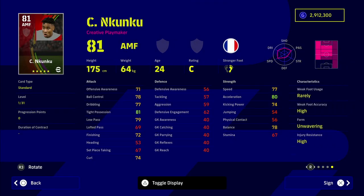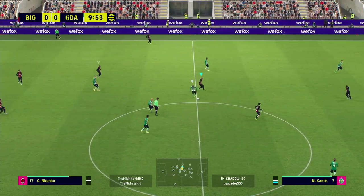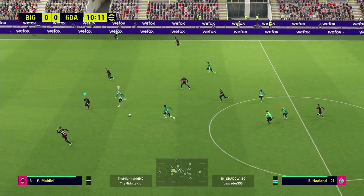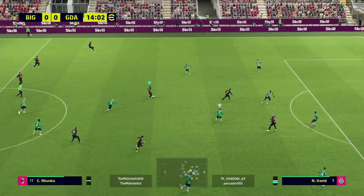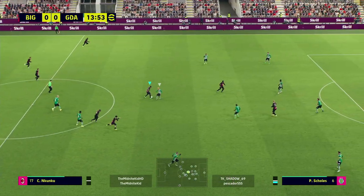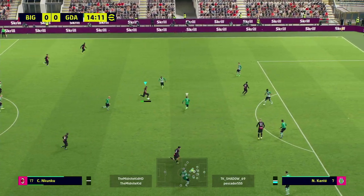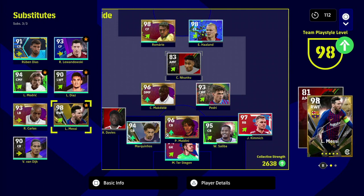His basic stats show he's got 31 levels to go, unwavering form, and so many player skills — double touch, one-touch pass. He's a perfect combination for players who don't want to be shoehorned into one style like Dembele, Coleman, or Sterling. He has the skills and feet of Iniesta — not quite as good — but also the engine to add something to a three-man midfield or on the wing.